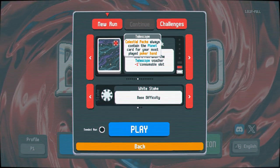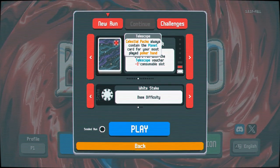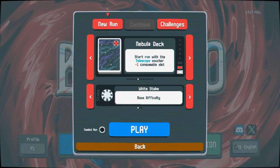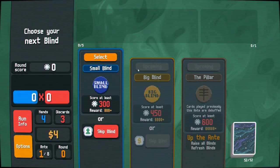The Telescope means celestial packs are always going to have the planet for the hand we play the most. So whatever hand we start with, we're going to want to bear down on that. But we get minus one consumable slot, so we can only hold one item up here in the corner as opposed to two.